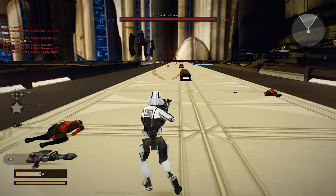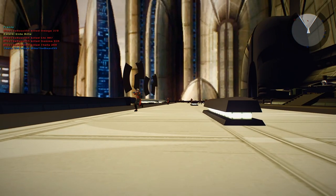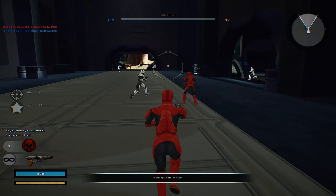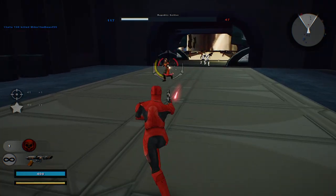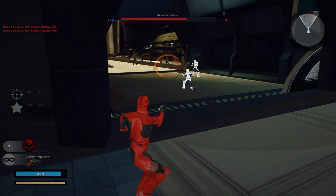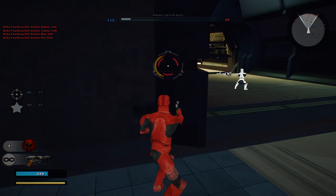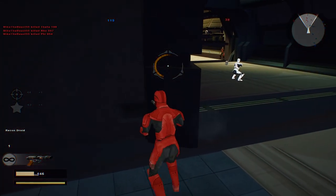Slow down. At least we managed to get the forward base over here with command post one. A dispersion pistol — okay. A command post is no longer under Empire control. Well, we did pretty well — we did pretty well with decreasing their reinforcement count. Too bad I didn't say they captured the command post; that would have been nice.